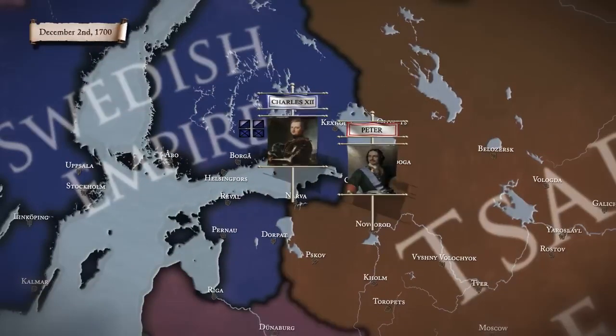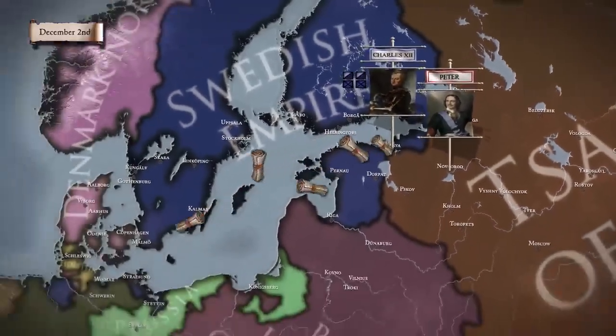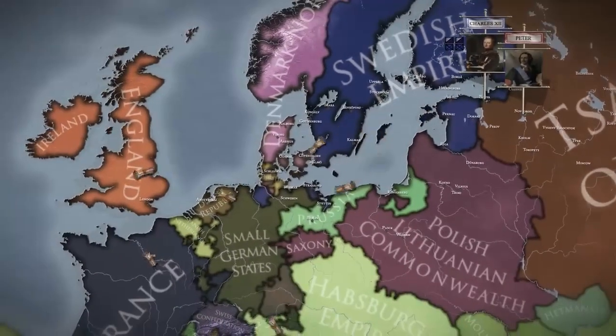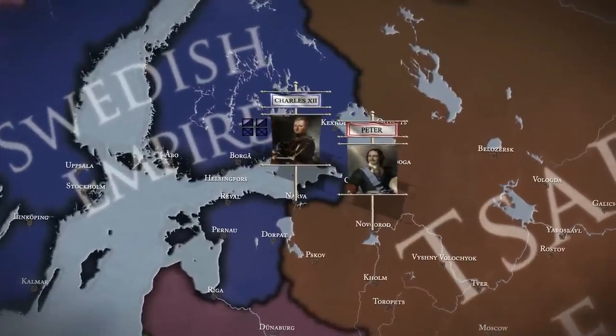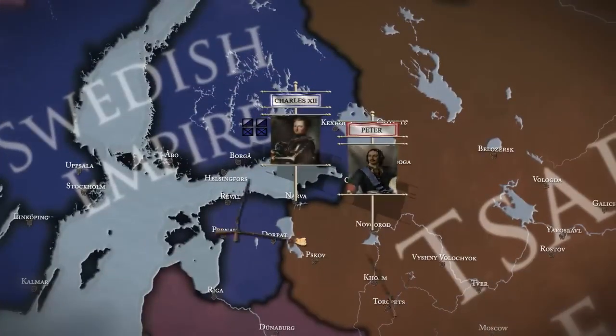On December 2nd, Charles and the troops entered Narva, where they celebrated their victory. News of the decisive Swedish victory made a sensational impression throughout Europe. But the Great Northern War had only just begun — many years of hard back-and-forth fighting between the Swedish Empire and the anti-Swedish coalition still lay ahead. For the moment, however, King Charles XII and his elite Carolian army seemed invincible.